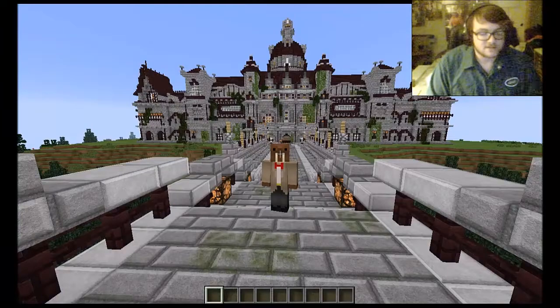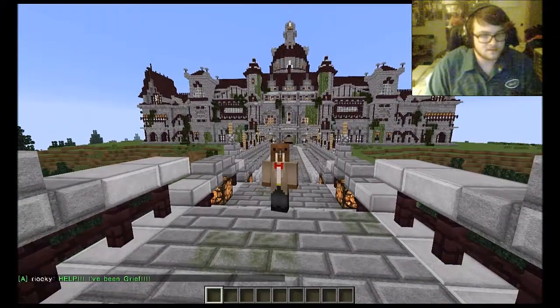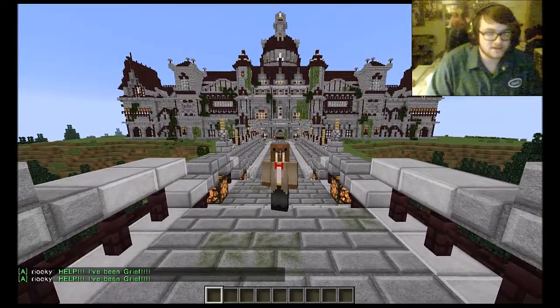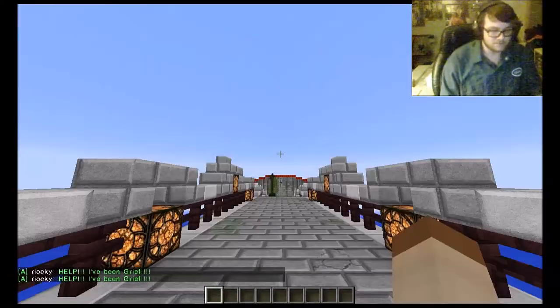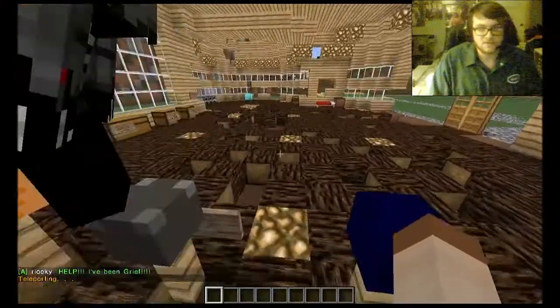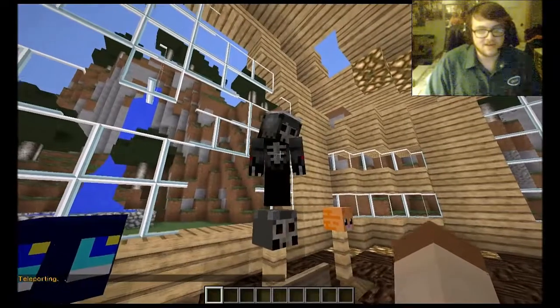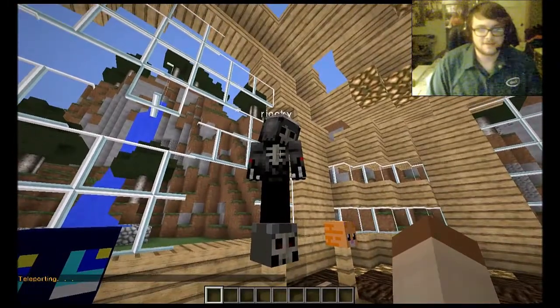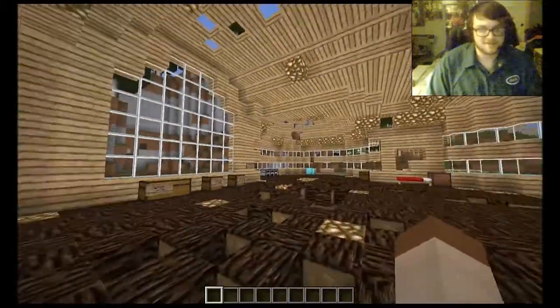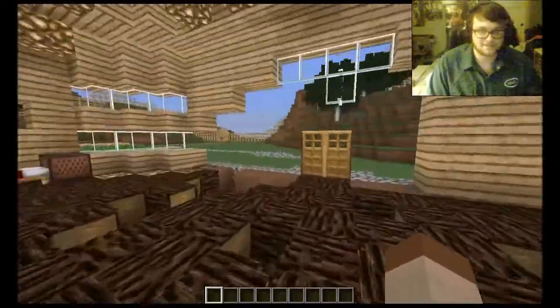First, to recognize a grief, someone would start by calling for help. As you see here, Ricky has called for help — he's been grieved. So step one, we will teleport to him. Teleport Ricky. Where has the grief occurred? The grief has happened everywhere, and as we can see here, his house has been damaged greatly.